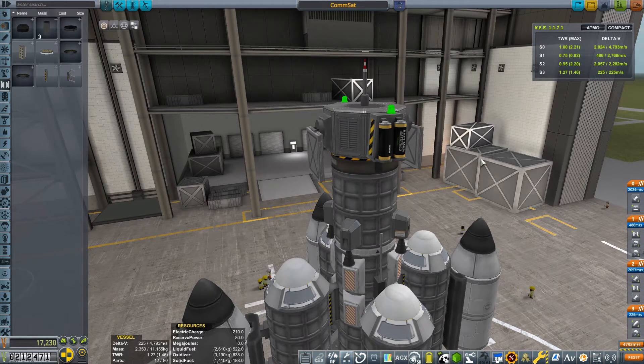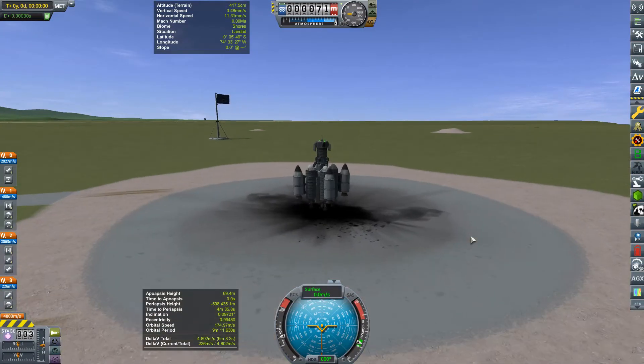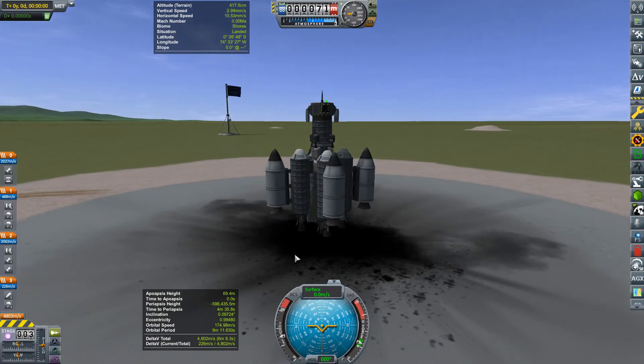Let's stick it on the launch pad and get it into the sky. Here we are on the launch pad with the first of our communications satellites. Let's turn SAS on and do a final check of the staging. And just as well we did, because the parachutes are all in the wrong place. Let's move all of the parachutes into their own stage out of the way — we don't want them firing now. Staging is now correct, we are ready to go.